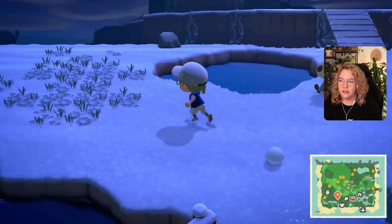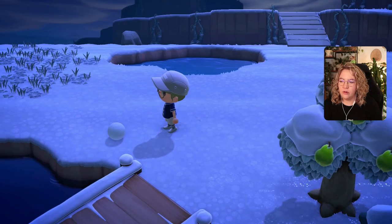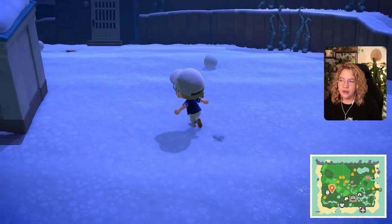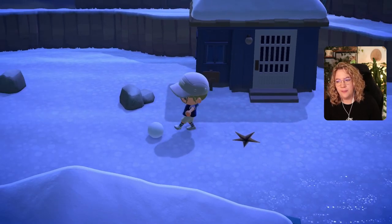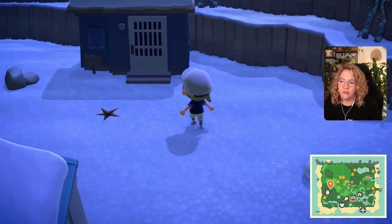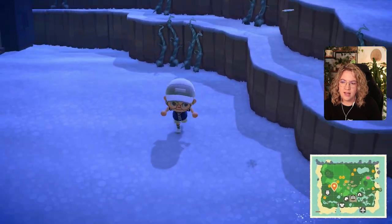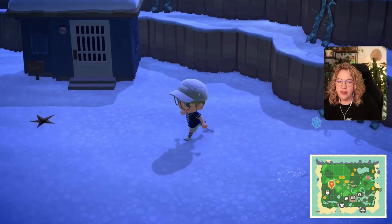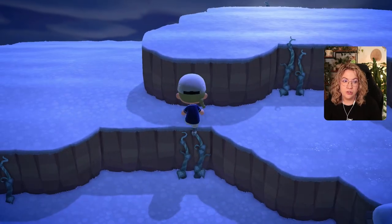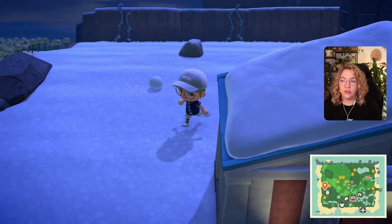This one isn't being pushed right now, neither is that one. Tarantulas appear from November till April so maybe they're easier to get when there aren't snowflakes around. Let's push this snowball into the water and make a new one spawn. One thing I love in winter are the vines — they're so beautiful. Still no dung beetles, no tarantula so far. Oh, it's moving! It's moving! But no dung beetle.